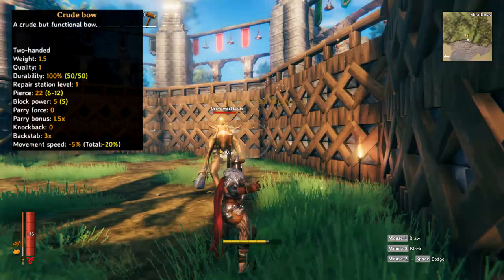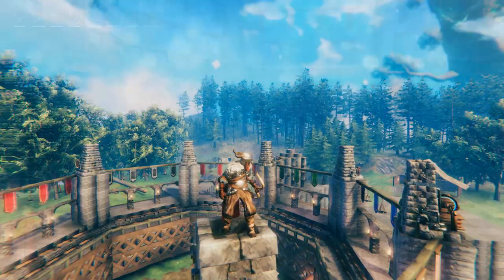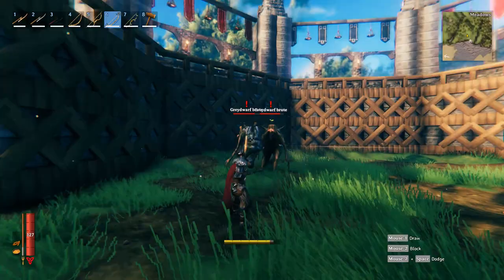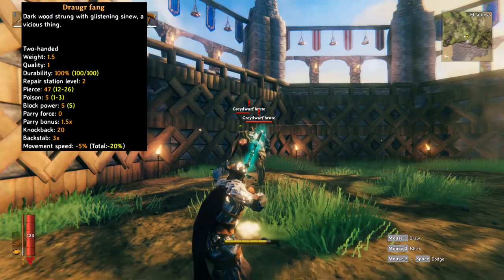There are four bows in this game currently. The first being the crude bow, unlockable very early in the game with a pierce damage of 22. The fine wood bow is unlocked next with a pierce damage of 32. Thirdly, we have the huntsman bow, unlocked around the third boss, dealing a pierce damage of 42. The final and most powerful bow in Valheim is the draugr fang — this bow deals 46 pierce damage and 5 poison damage on each hit. Bow damage is also affected by the arrows used.